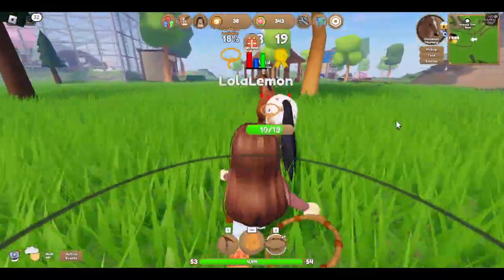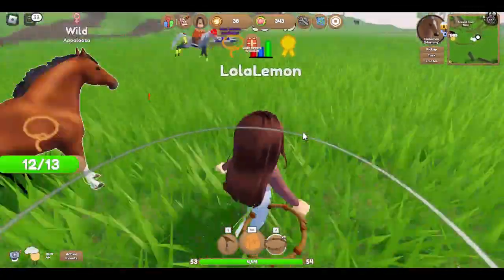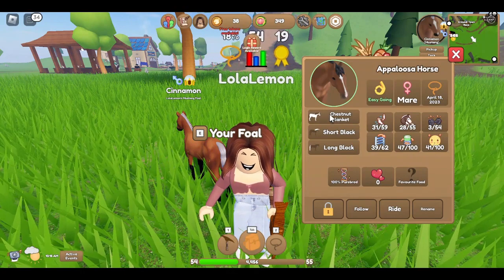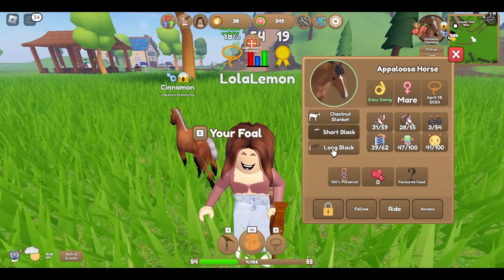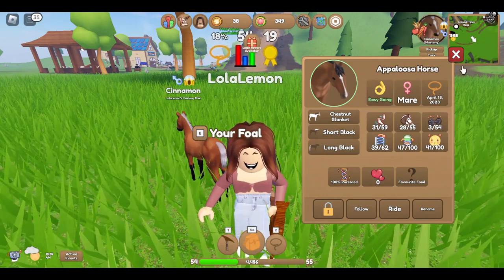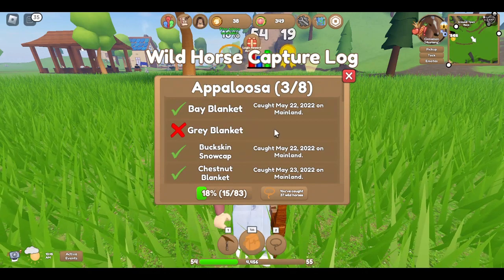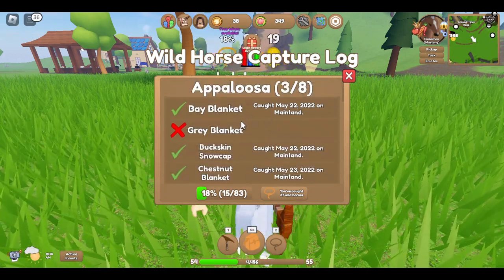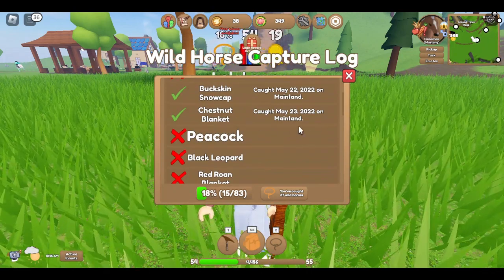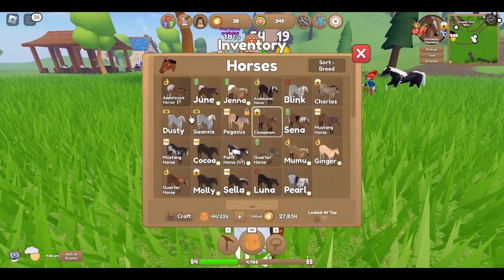I'm pretty sure I don't have a horse like this. I think it's chestnut - let me show you. Got it! It's a chestnut - I was right. It's 100% purebred, that's amazing! It's a chestnut blanket with short black and long black markings. I've caught a chestnut blanket before but I think I sold it. It still stays in my capture log though.